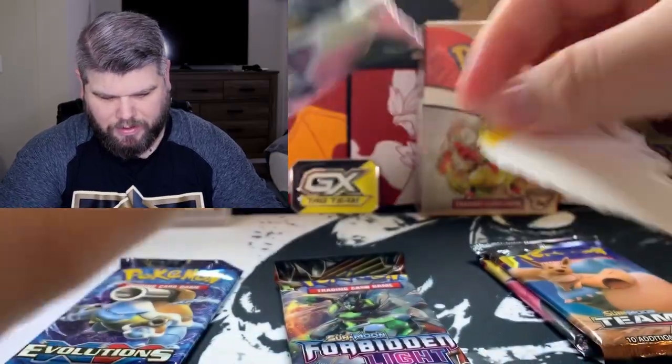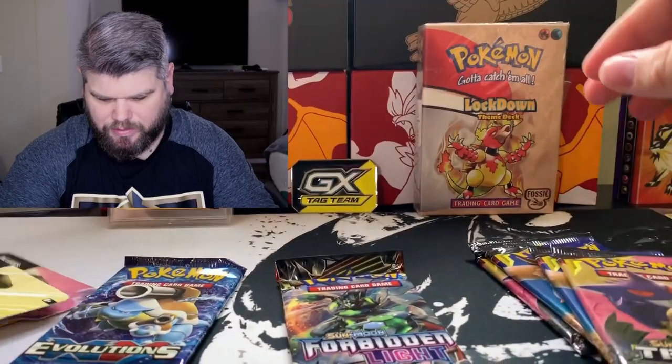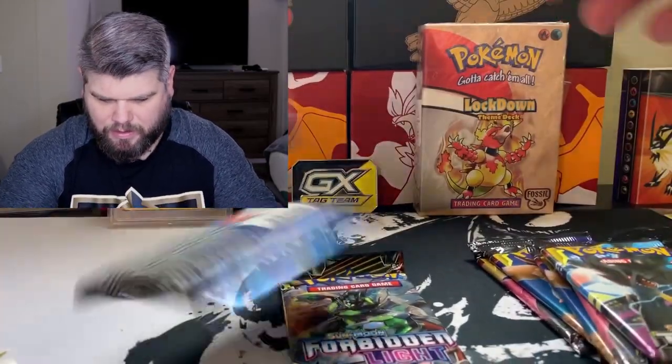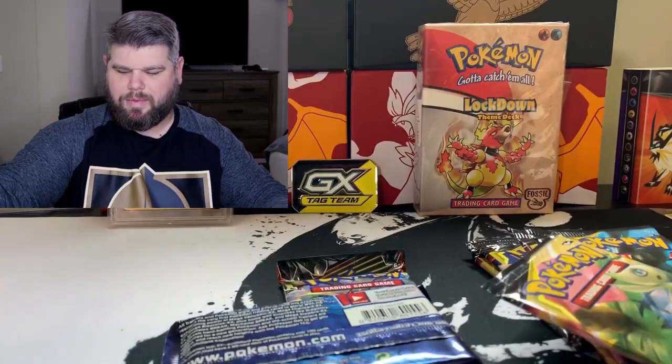Let's open up these particular cards first. There's a Snorlax pack, a Vengar pack, a Pikachu pack, and then a Venusaur pack. We actually got a decent amount of packs to open up today.